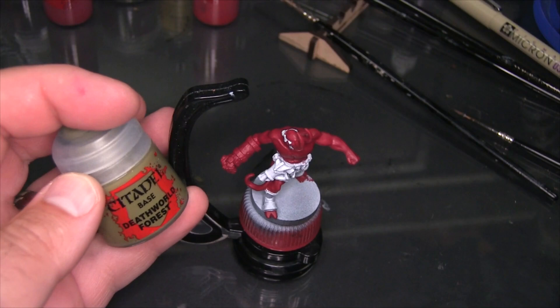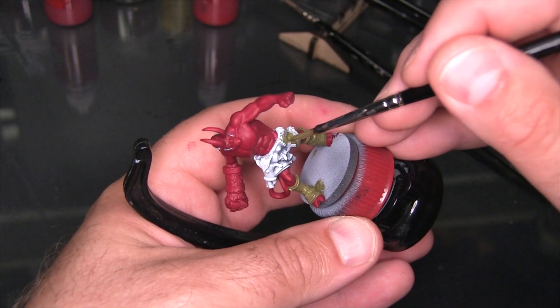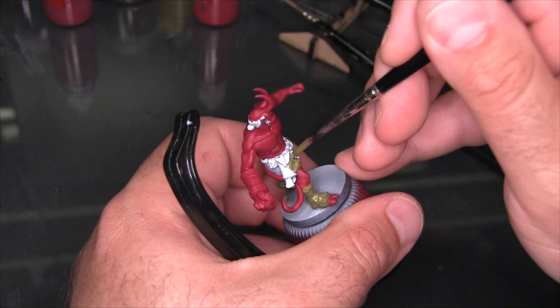Next I'm going to use Citadel Death World Forest as a base coat for all of his clothing. This Hellboy model has a couple of little trinkets hanging from his belt. I'm probably going to end up base coating over them here and I'll come back in with a yellow later to make them into a gold eventually.